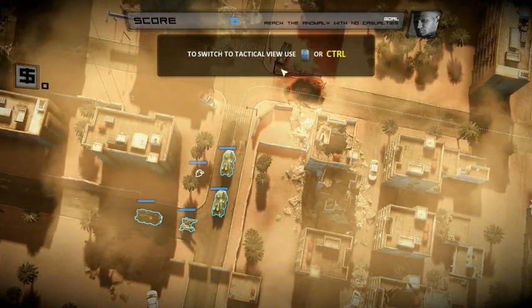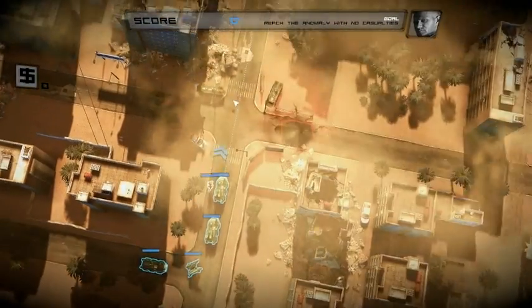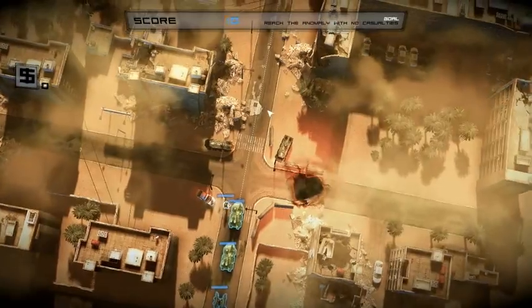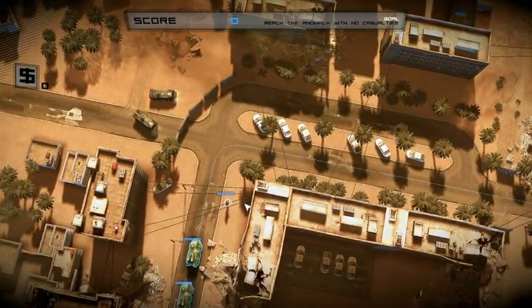Tactical view — you switch between up and down on the mouse wheel, and that will basically allow you to get past it.